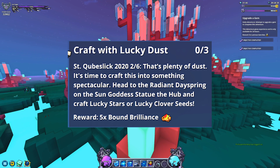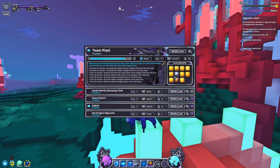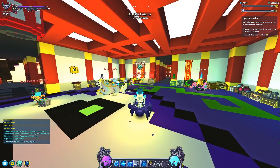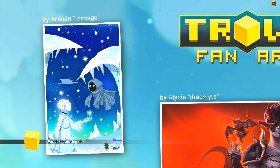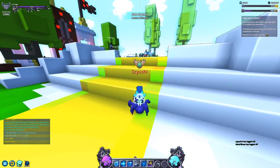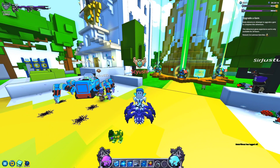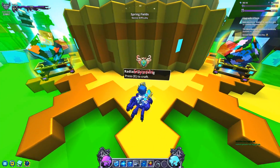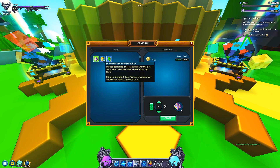Then you have to craft with Lucky Dust. We have one of these Radiant Daysprings in our club world - I'll show you guys in case you're part of the club and want to craft. Right over here is the Radiant Dayspring - it's an item that has since been recycled into event functions. It used to be tied to login tokens where you'd log in, get a token, and spend it for various rewards. They've since removed all of those rewards from the game. Now the Radiant Dayspring is used for limited-time event items.